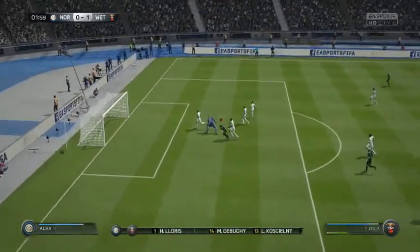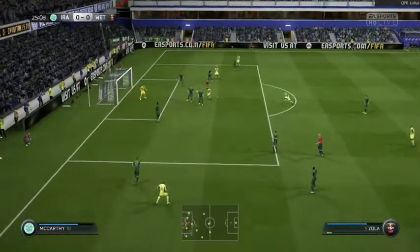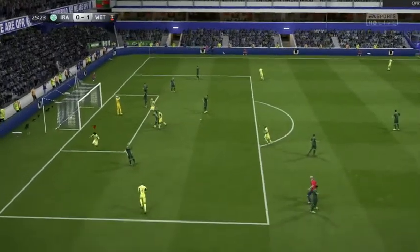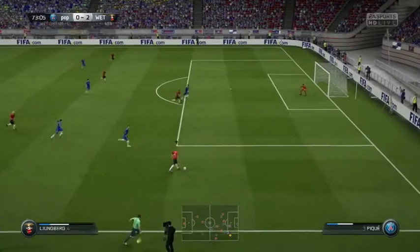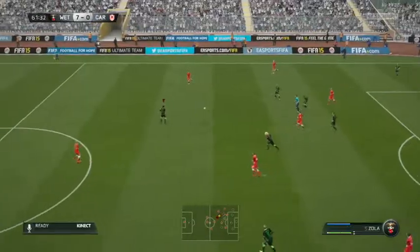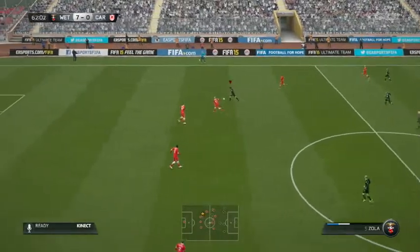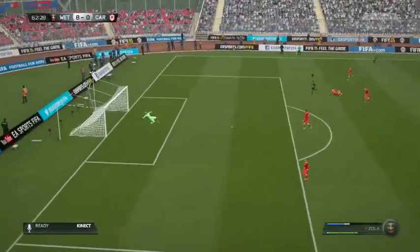When you build the squad with Zola, and hopefully you guys will go out and buy him, you'll see when you assign players to roles he'll basically do everything on the game for you — whether it be a penalty taker, a free kick taker, whether it's a long free kick, short free kick, outside the box, or a corner taker. This guy will do absolutely everything for you, and then some.